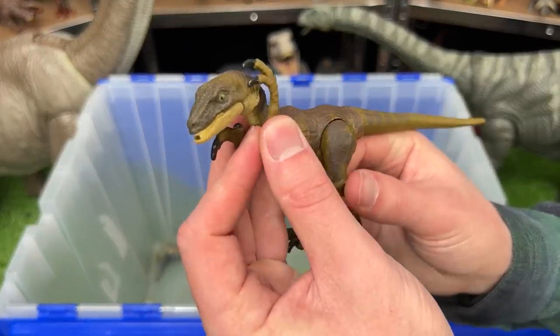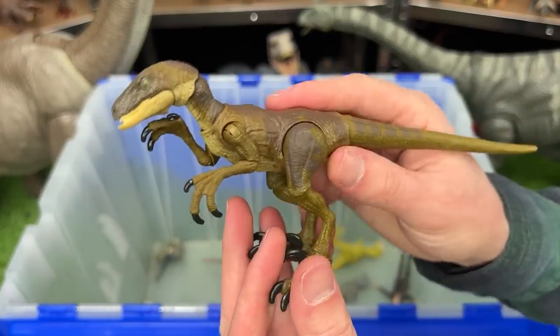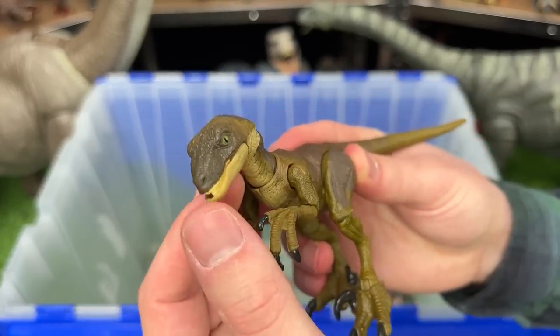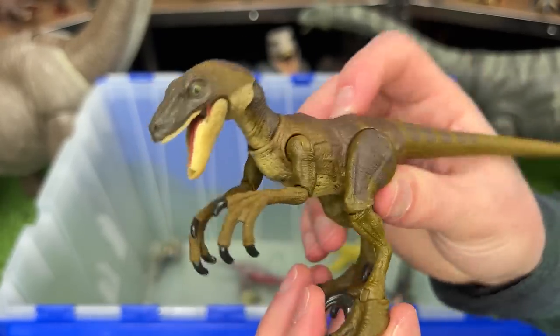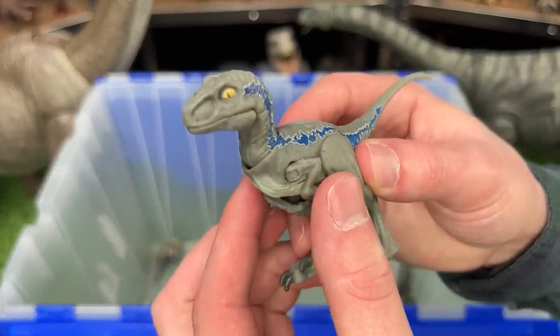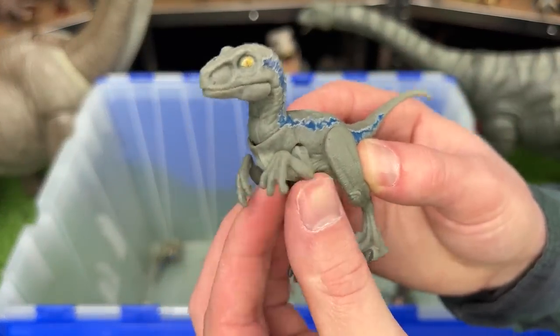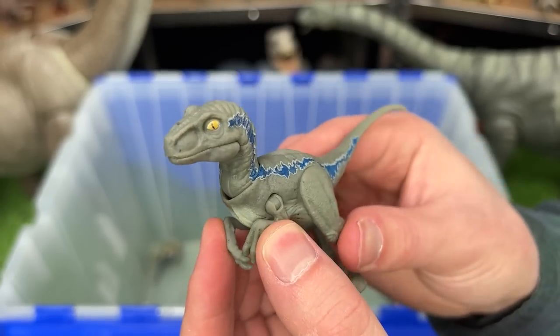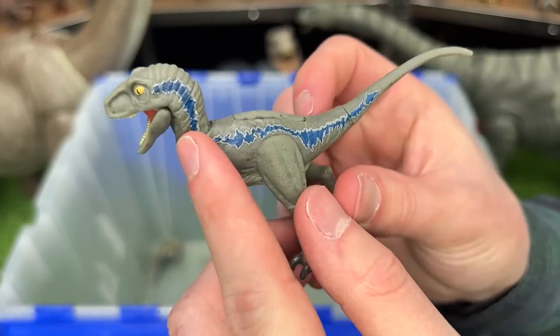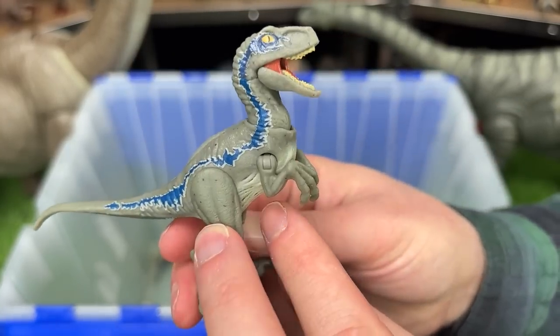Here's another Velociraptor figure, but this one is a bit special. This is from the Amber collection, so this figure is more poseable than many of the basic and normal figures, which is pretty cool. Over here I've got a little Velociraptor Beta figure. It features poseable arms, legs, neck, and head, and of course it has the iconic blue stripe running down both sides.